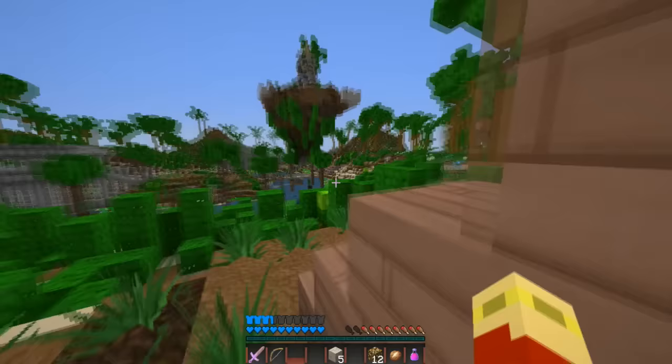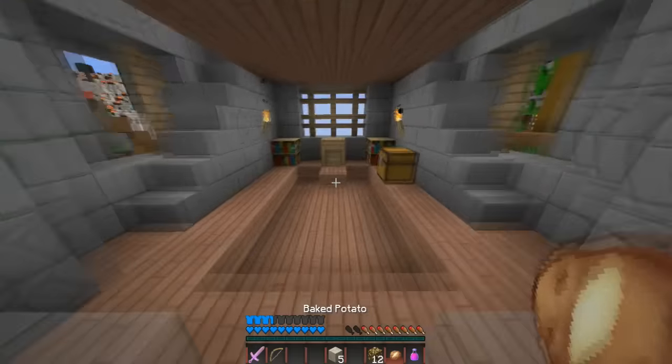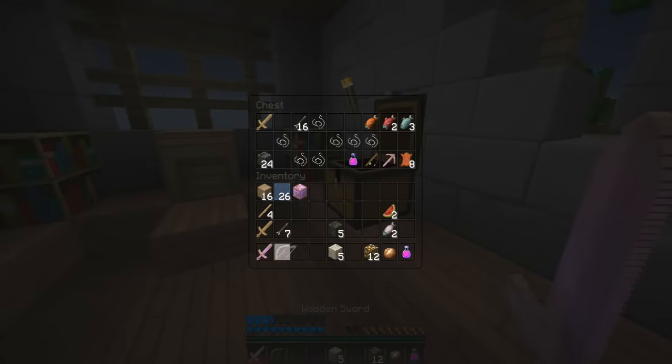If you guys haven't noticed, I'm using a resource pack for this - I've custom made this resource pack with a bunch of things. Hostile mobs can't spawn naturally here. If mycelium spreads here, mooshrooms shall spawn.